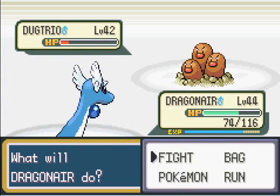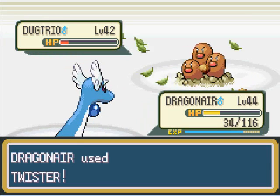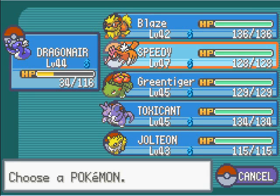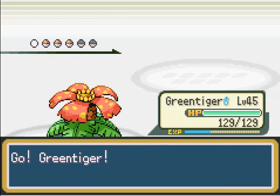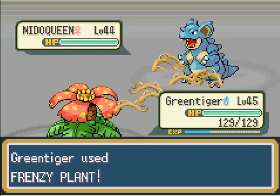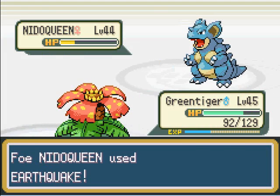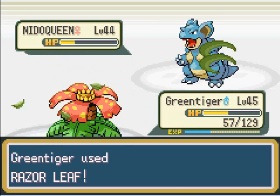I hope we can use Twister on Dugtrio and kill it. Dragonair is not that fast, or either Dugtrio is fast. Anyway, Dugtrio is down and we got a lot of experience. He has a Nidoqueen. For Nidoqueen I don't want to take chances, so I'm going to go with Green Tiger and use Frenzy Plant on it to totally destroy it. He actually has two Nidoqueen. Nidoqueen and Nidoking are part ground types, but only grass moves — and actually Frenzy Plant didn't kill it. I need to recharge and it won't be able to kill me hopefully. A Razor Leaf shall do it. And that is it for Nidoqueen.